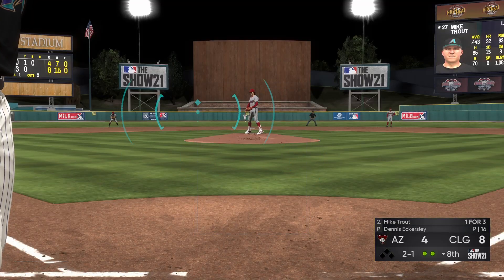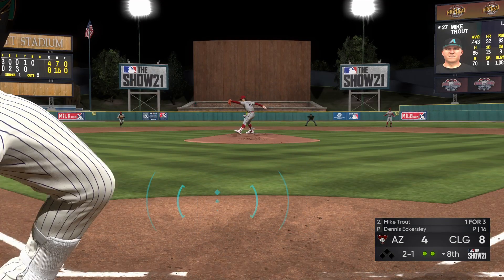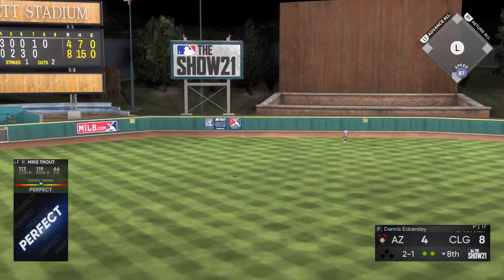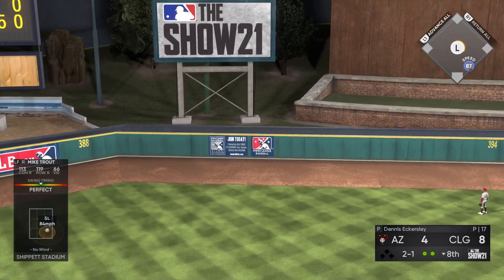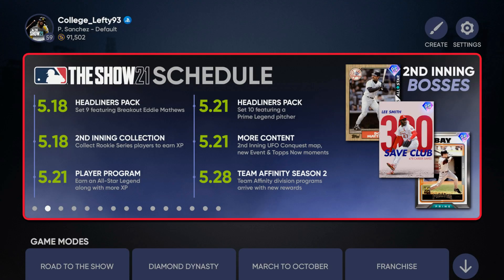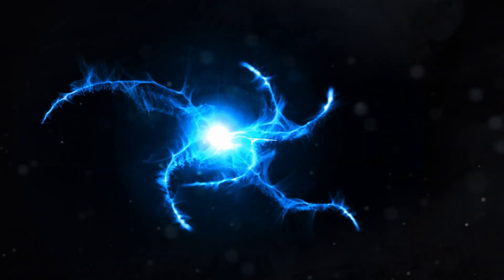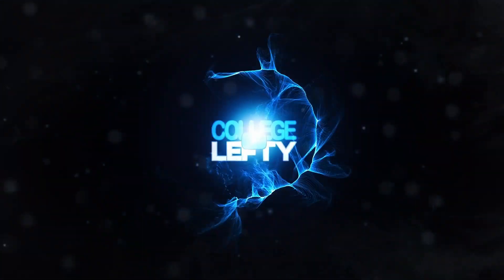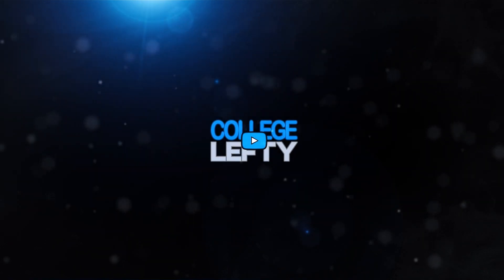It's just the fact that I can't finish these games — it bothers me. Sometimes I make it to the ninth inning like in this one. We hit a home run with Mike Trout, then I got out with Chipper Jones, went into the top of the ninth, and just blue screened a couple of outs away from winning. I won't be able to make World Series with this happening, but I just want to play. Anyway, I'm College Lefty — I'll see you in the next one. Peace out.